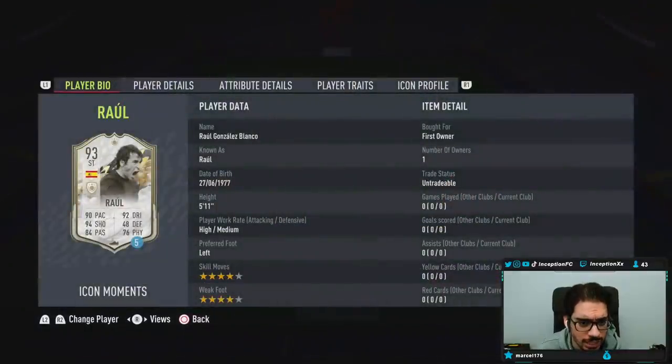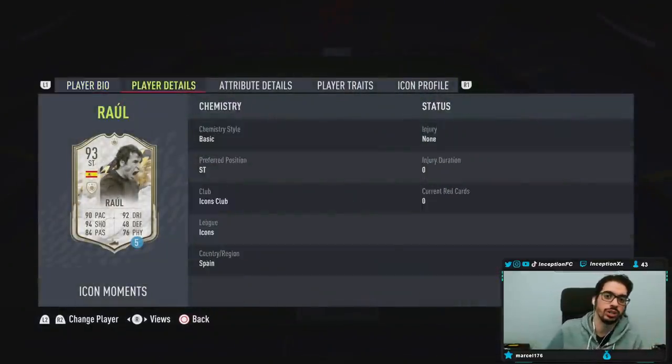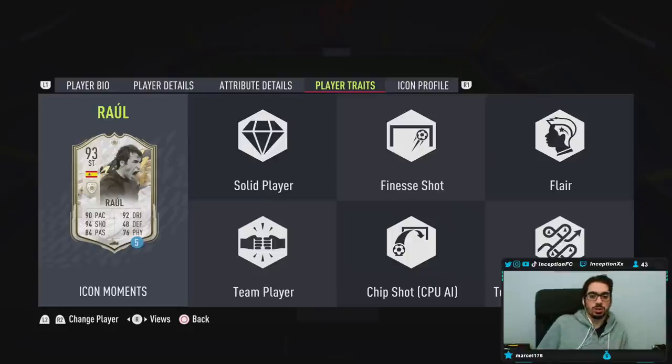Raul Gillette! 5'11", high-medium work rates, left footed, 4-star, 4-star. What are his traits? Solid player, finesse shot trait, flare trait. Okay, so finesse shot trait with what shooting?